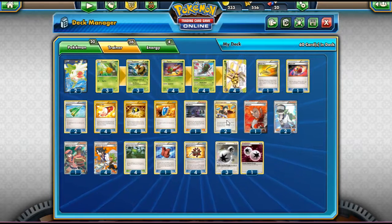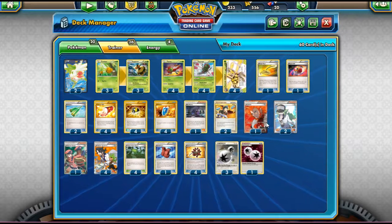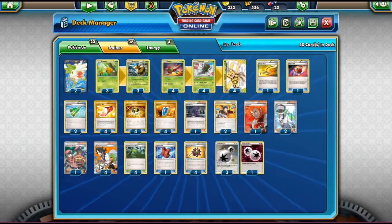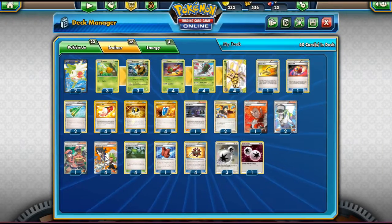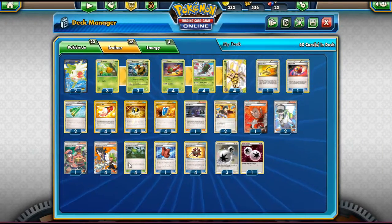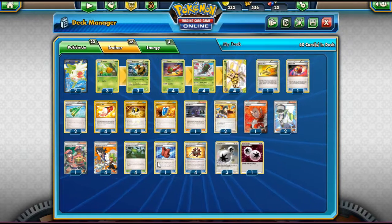Two Judge — amazing in this deck for keeping that four-card hand condition active. One Lysandre, standard card. Two N for draw support. One Pokémon Ranger, good for removing effects from attacks like Jolteon's and Glaceon's. Four Professor Sycamore for draw. Four Forest of Giant Plants — critical for the Yanmega line. One Assault Vest: since we lost Muscle Band and Fighting Fury Belt, this helps if we're facing a special energy deck, reducing damage done to Yanmega Break by 40.